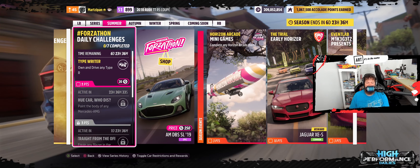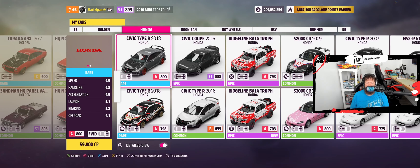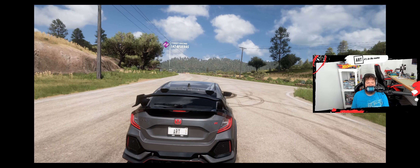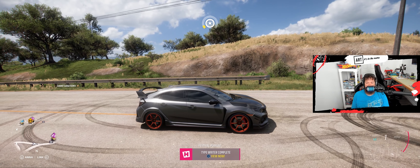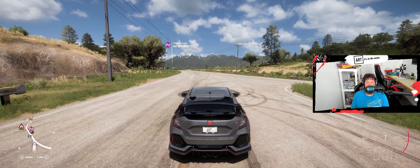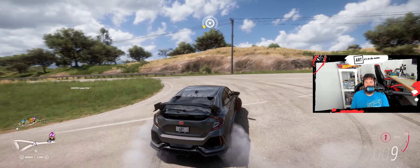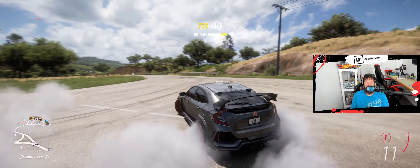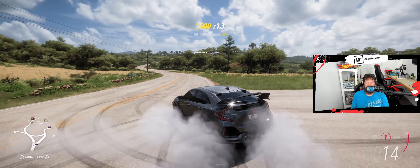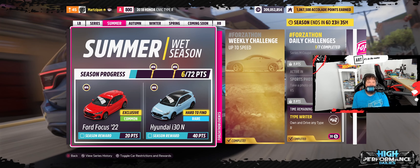Let's move on to own and drive any Type R. I wish they had the FL5 in the game — I'm really thinking about getting one in real life but I want to pay things off first. Let's get in this FK8 Civic Type R. I got in the front wheel drive variant. Launch control is so stupid, it just goes right back. No more front wheel drive burnouts — you've got to let it go for a minute. Doing some donuts in this one — I would never do that in real life. Got the typewriter skill, six points total.